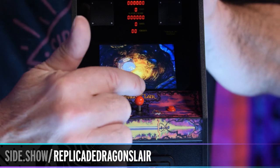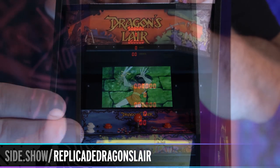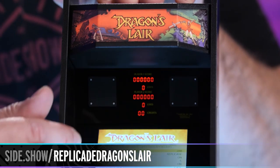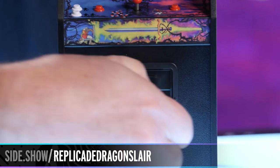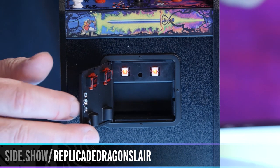If you played this, I watched my character fall into pits more than anything else. Up top you're going to have your functioning scoreboard right there, down to your screen, and even a working coin slot right there.